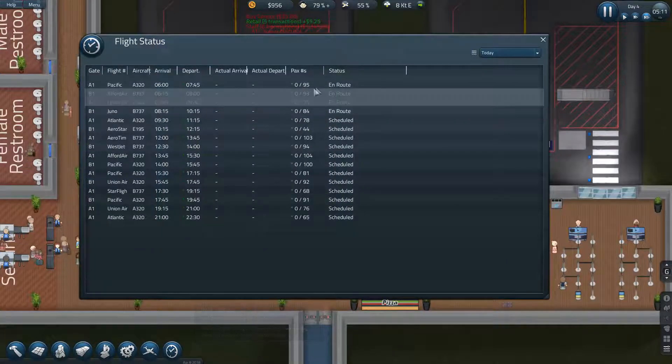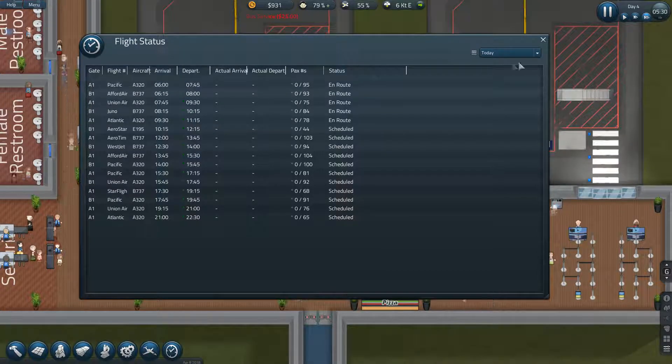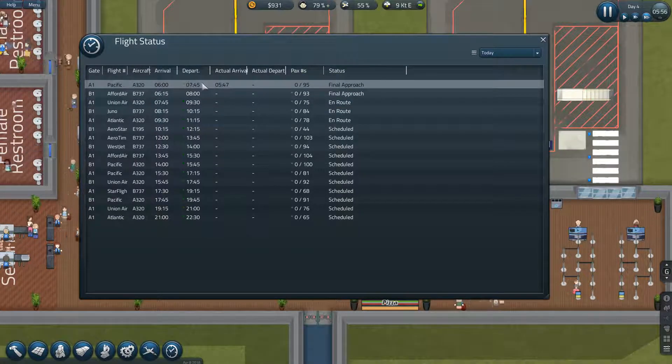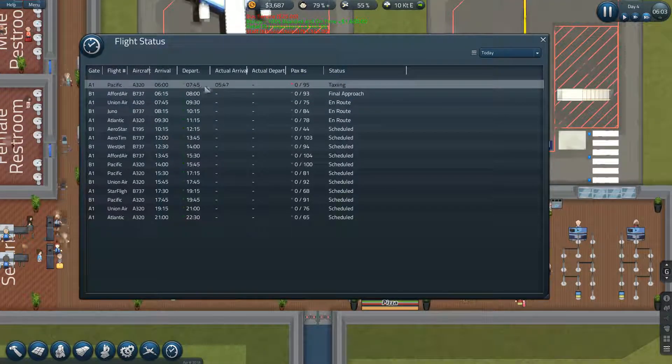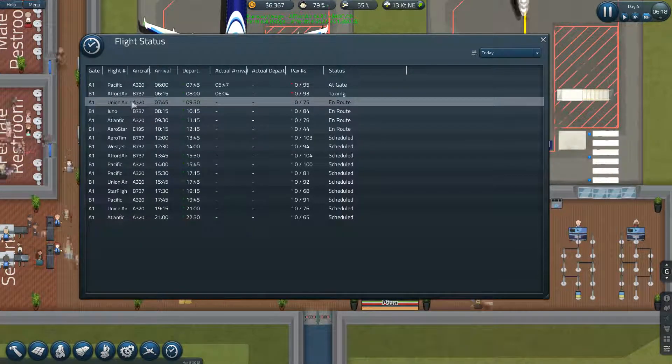So this first flight, we're due to have 95 passengers and that's due to depart at 07:45 hours. We also have an arrival at 07:45, so it'll be interesting to see how that works out. Hopefully we'll get this one away a little bit early, and that shouldn't impact our Union Air flight.